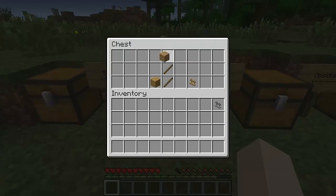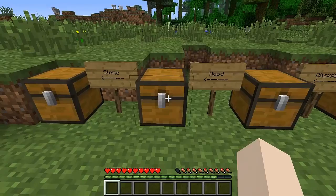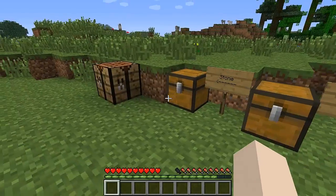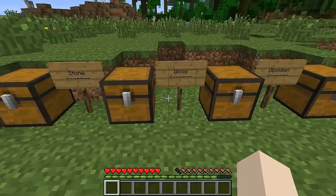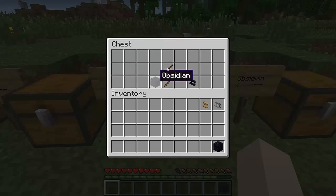It's the same with wood. The only difference between wood, stone, obsidian and gold is the look. You can't do anything different with them — you can't put more items on it. You have a set amount of items on each stand and you can't change that.